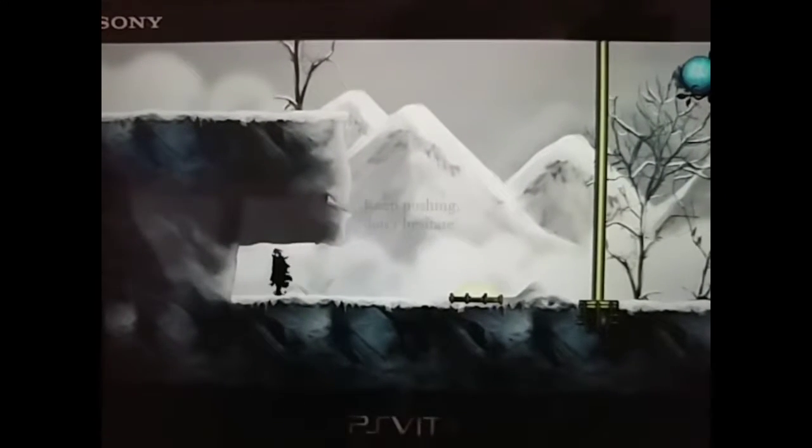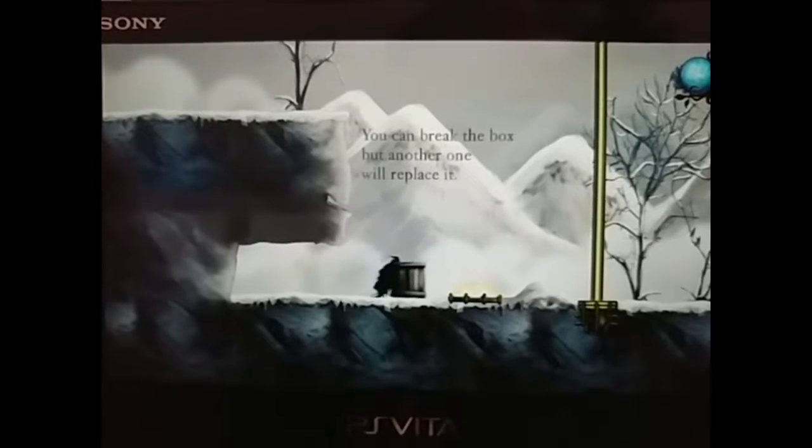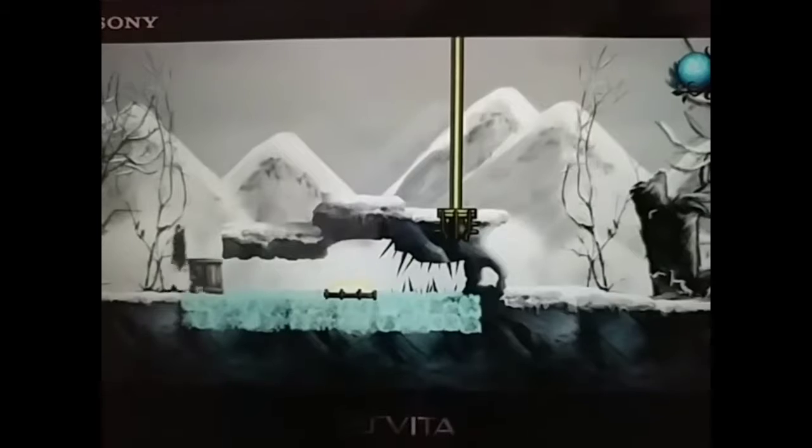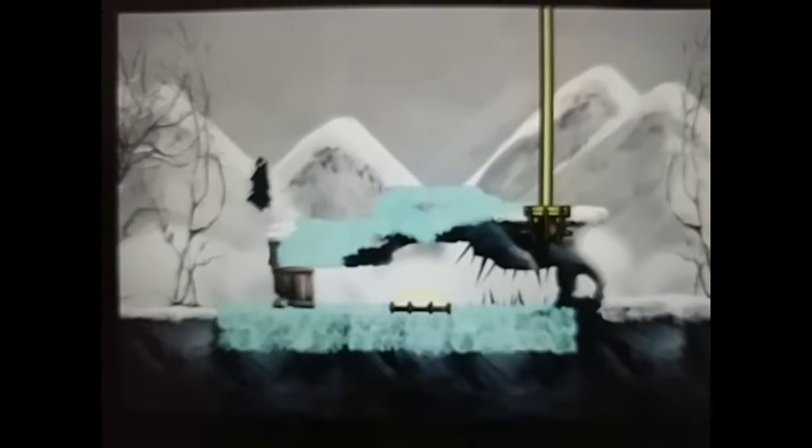The grass makes you bounce. The mud makes you stick to things. Ice makes you move faster. Electricity makes things that need electricity be usable. And fire lights things on fire — whether that be enemies or other obstacles in your way.